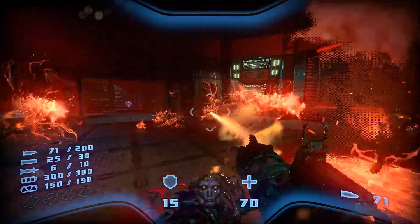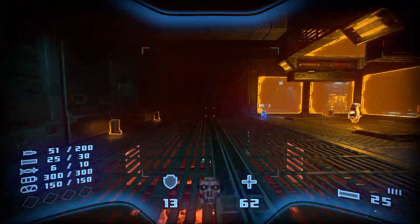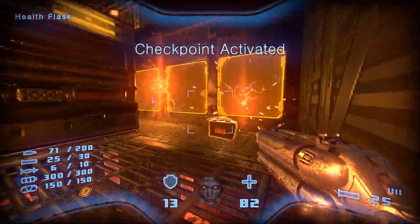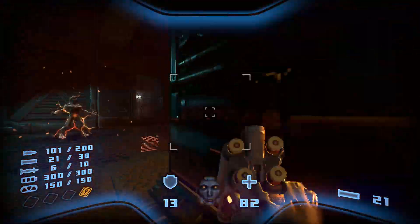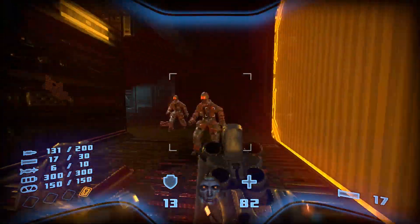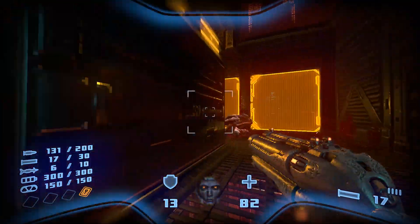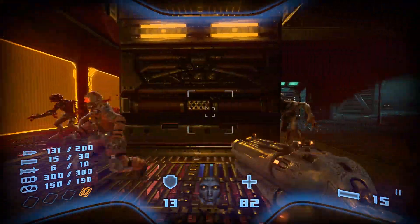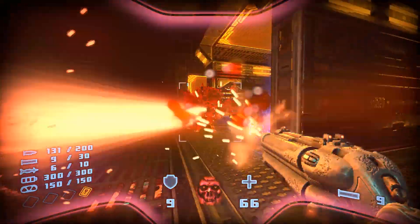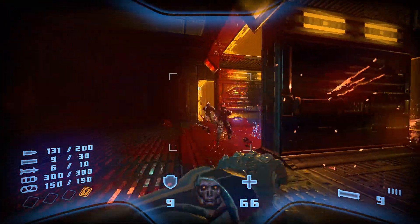Proteus features a good variety of enemies to blow away. Some hurl projectiles, some rush you, some are airborne, and others wield weapons. I feel like some enemies should move around a bit more though — sometimes I felt like I was shooting primarily stationary targets. Each map contains plenty of enemies to shoot, and the further you progress through the campaign the more enemies you'll have to deal with. Enemies will often spawn in after you interact with something or acquire an item like a key, so you can get ambushed and will have to run, strafe, jump, and shoot to survive.